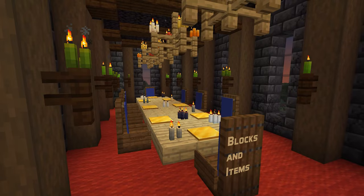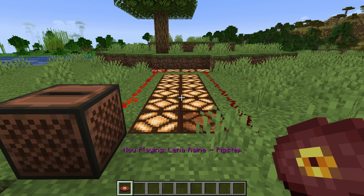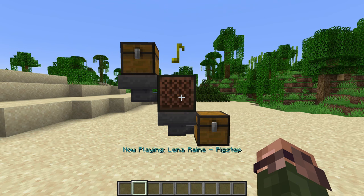Let's start with some updates to blocks and items. Jukeboxes now display note particles above when they are playing a music disc. They now also emit a redstone signal at level 15, which ends when the disc has finished playing. Hoppers and droppers can now also interact with the jukebox, so you can automate playing discs and taking them back out.